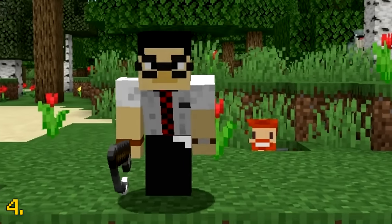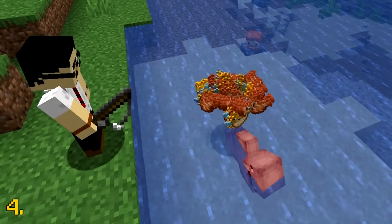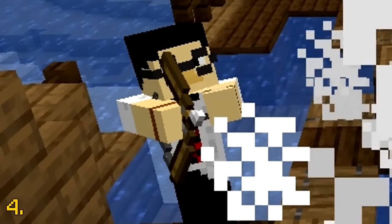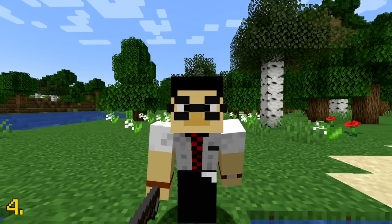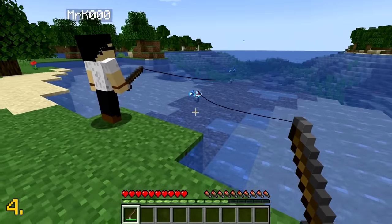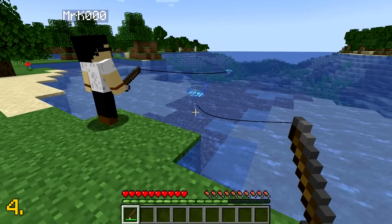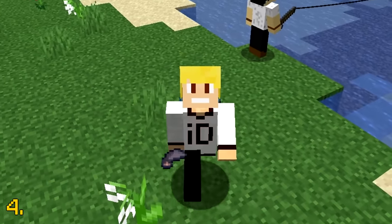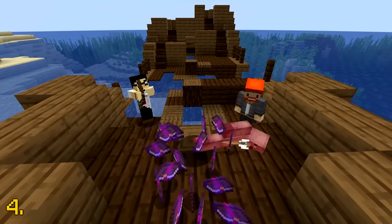Fishing in Minecraft is weird. One moment you'll be fishing out regular old cod, while in other moments you'll be fishing out those beautiful enchanted books. But what is the rarest item you can fish in the game? There is a 1 in 1,000 chance for the player to catch 10 ink sacs when fishing. That's better than any enchanted book if you ask me.